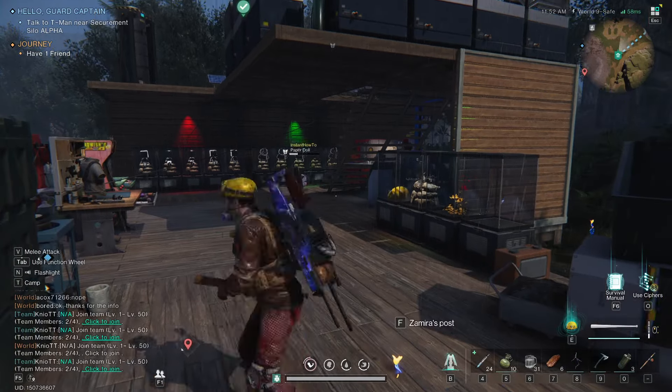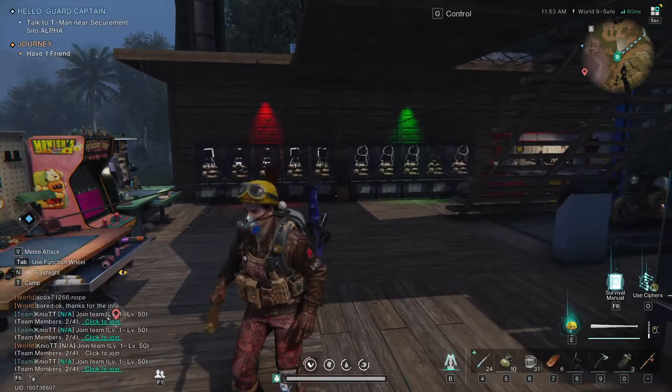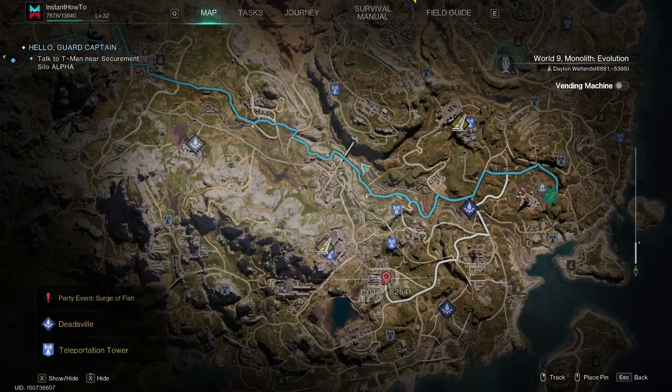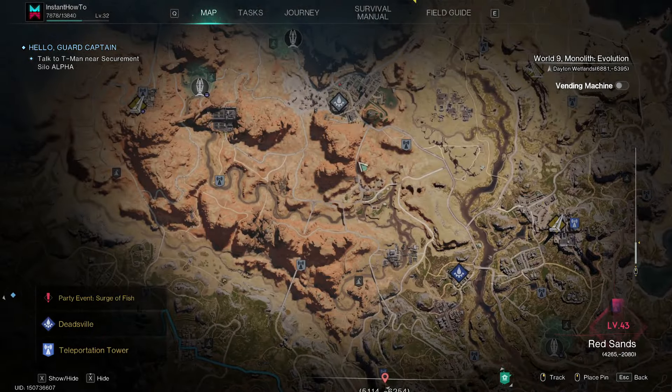In this video, I'm going to show you how to get all-purpose plastic in Once Human. While this is usually obtained over here — let me open up my map — in the Red Sands area, which you can get while being level 43 or higher.